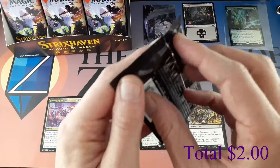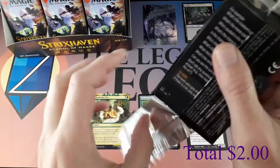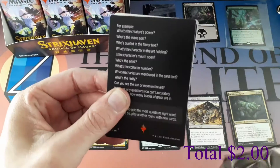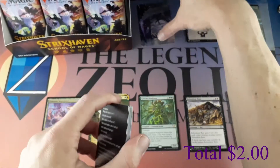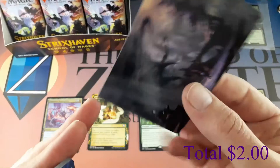That was one pack — took a little while. So I'm going to go through a little quicker. And I was going to mention — the art card from that pack was Prismari Campus.